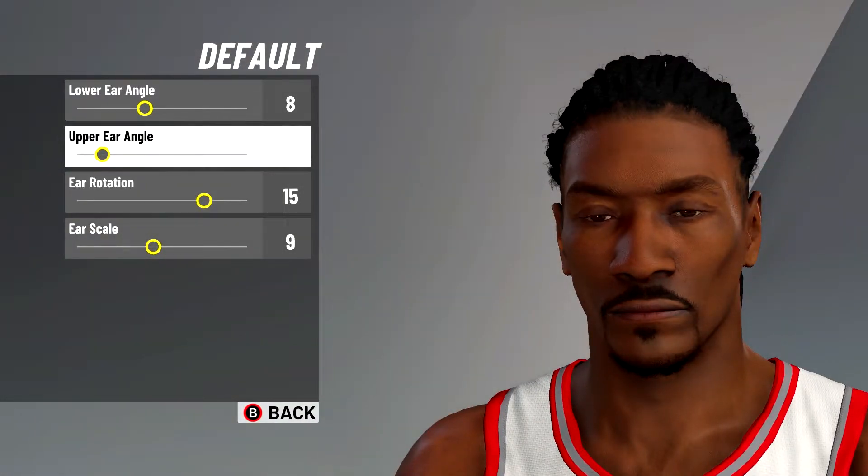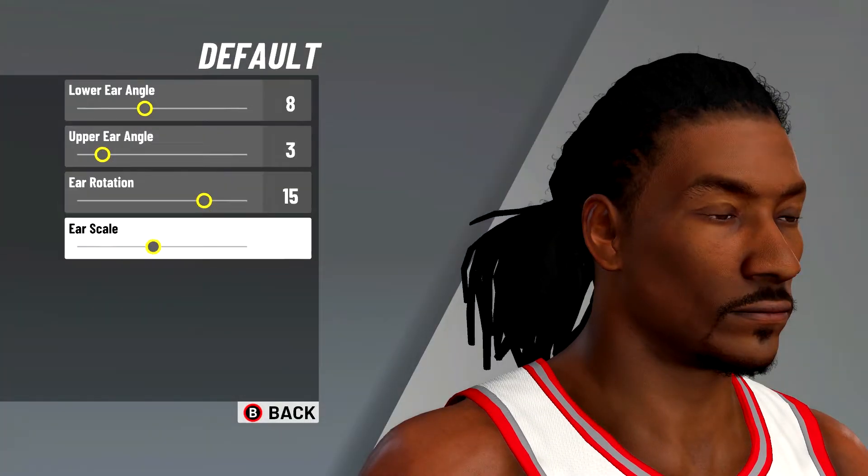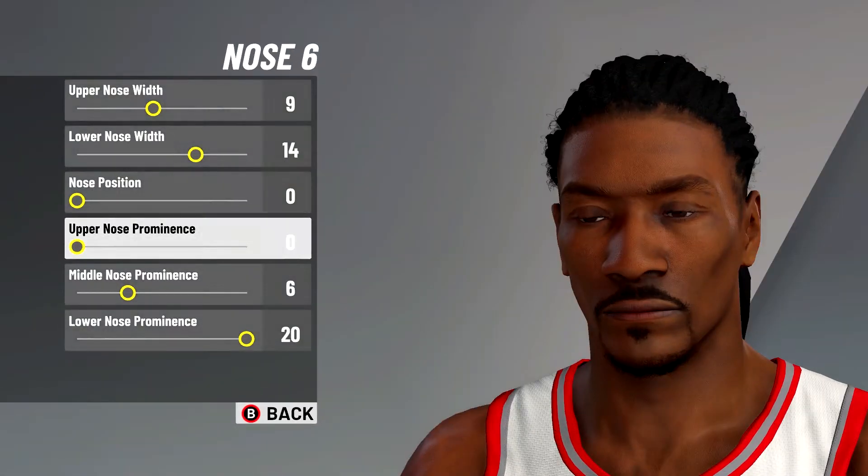Next I just went with the default ears. Lower ear angle is at eight, upper ear angle is at three, ear rotation on 15, and ear scale on nine.